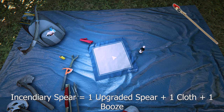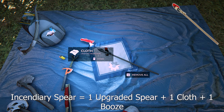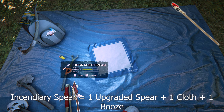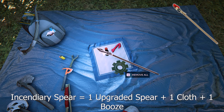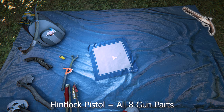To make an incendiary spear it's one upgraded spear, one booze, and one cloth. You can still only carry one upgraded spear. When you stab something with this it doesn't explode — it only explodes when it's thrown. It doesn't destroy the spear so you can still collect it; you'll have to add booze and cloth again if you want to make it the same.